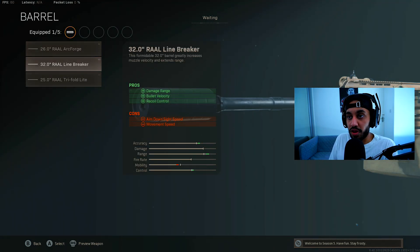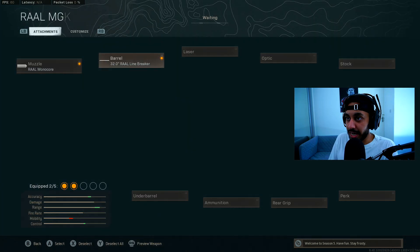For the barrel, you want to go for the 32-inch barrel, which is the longest barrel available for this LMG. It's going to give you damage range, bullet velocity, and recoil control. It will give you a con to aim down sight speed, but we'll correct that with other attachments.